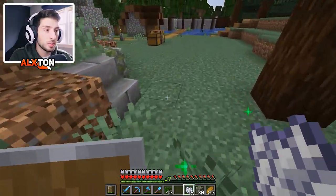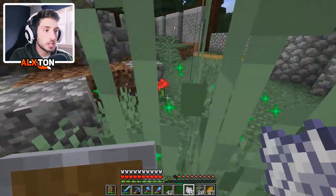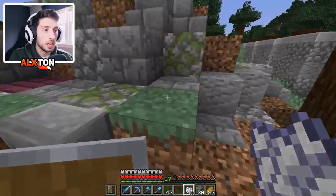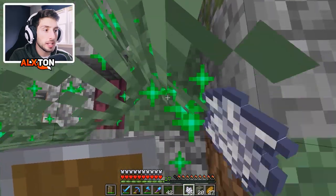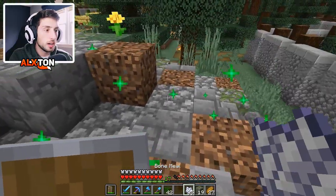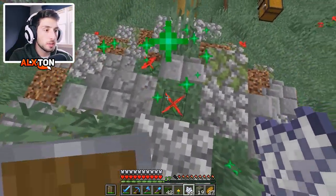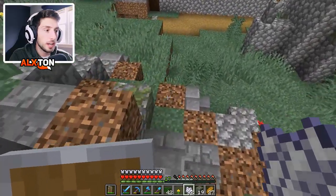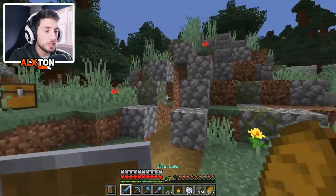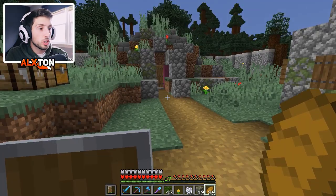We're just going to keep finding all the grass blocks still around here and adding as much bone meal as possible to make it look overgrown — that's honestly one of the nicest things for the aesthetic on the outside. Let's add a little bit more here, keep adding them, go bone meal crazy. We don't want this showing, so we'll put some cobblestone or mossy stone there. That looks 100 times better — literally all I did was go crazy with bone meal.